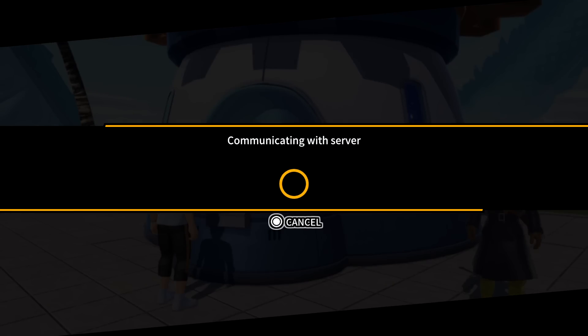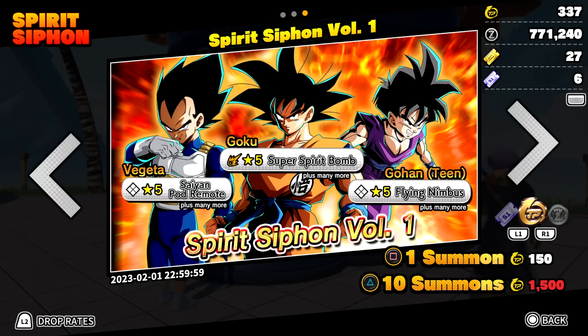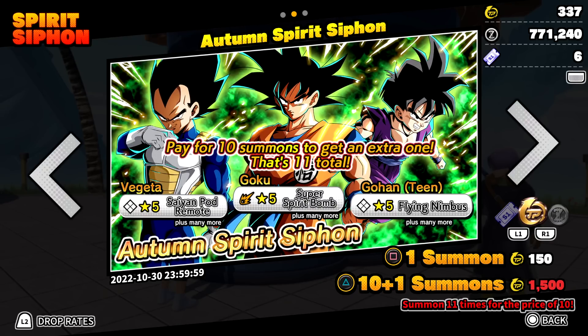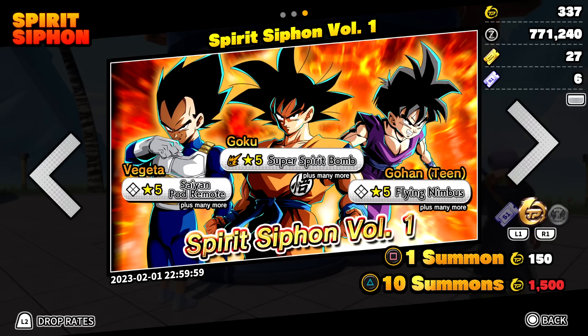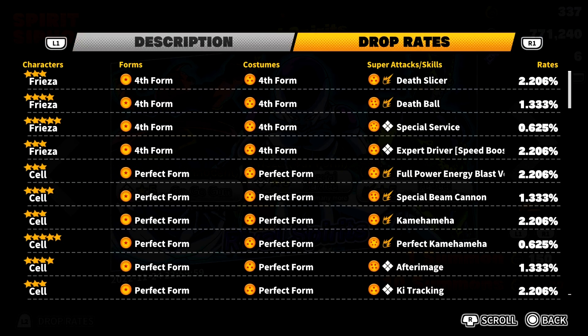To unlock all the new characters you have to summon for them. Let me show you the new banners real quick — we have two new ones. The first is called Rival Spirits, which is how you unlock all three characters. The next is basically the same as the original banner except a multi-summon gets you one extra summon free. We're going to be summoning on the Rival Spirits banner.